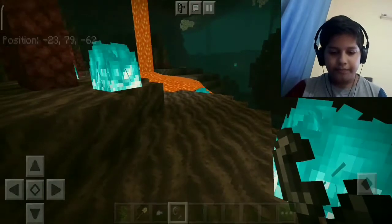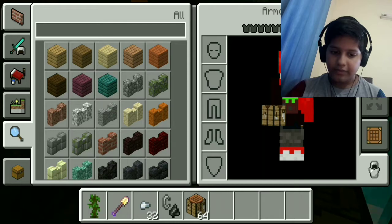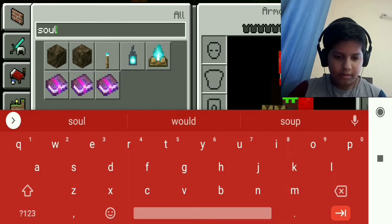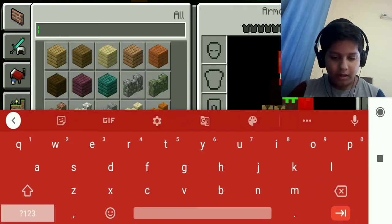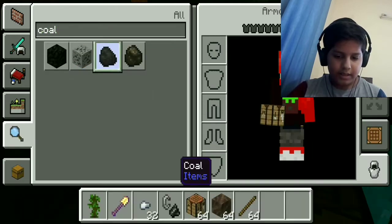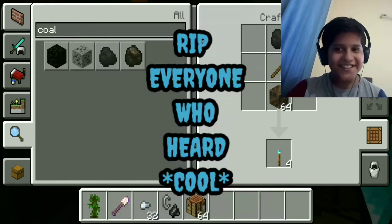Okay, peaceful mode now. We need a crafting table. Soul soil — I've got soul soil. You'll need normal things to make a torch: sticks and coal. Put this down in the same order in the crafting table and — blue fire torch! It looks so cool.